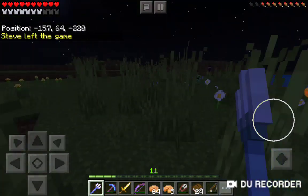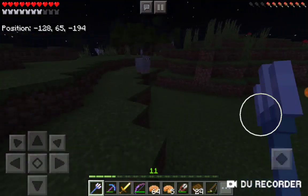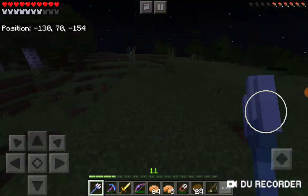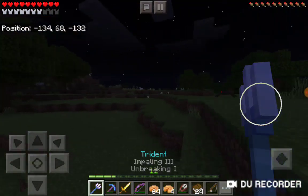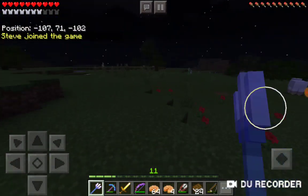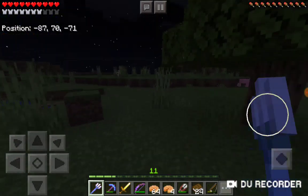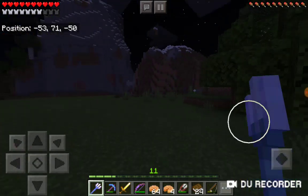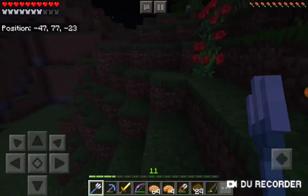Hopefully Steve can come back on. Onward, onward, this way I believe. Yup, I was correct. Let's come around here and yeah, back to base. I'll go put the lecterns and books where Steve wanted me to put them, as he's the one in charge of all the building. Back down.